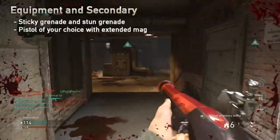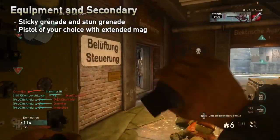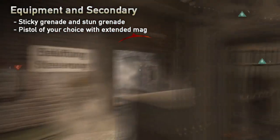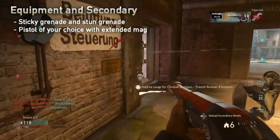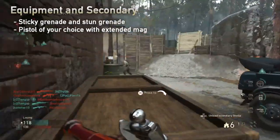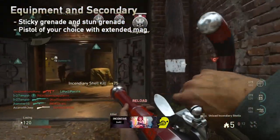For the secondary, a pistol is a godsend, especially when there are multiple enemies within your distance. Switching to the pistol is faster than reloading. The pistol can also help complement your long-range capability, as your Blunderbuss is only effective at close range.